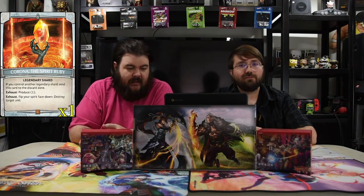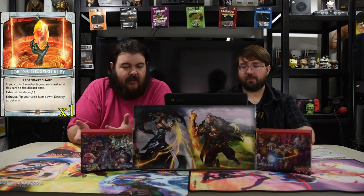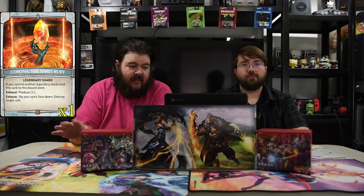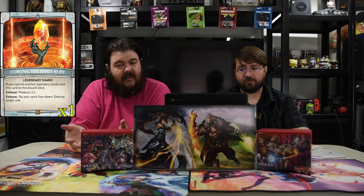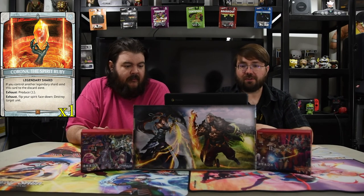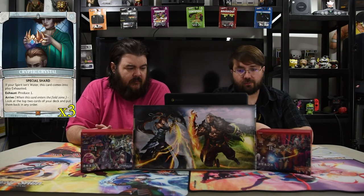We got shards for the deck. The first is Spirit Ruby — a legendary shard you really use because it's just that good. You exhaust and pay to get one, or you can exhaust it to flip your spirit face down and destroy target unit. That's the main point: kill a dude when you need to. The other special shard is Cryptic Crystal, because we're playing blue — on arrive, look at the top two cards of your deck and put them back in any order. Otherwise we're just using Argus shards for basic mana.